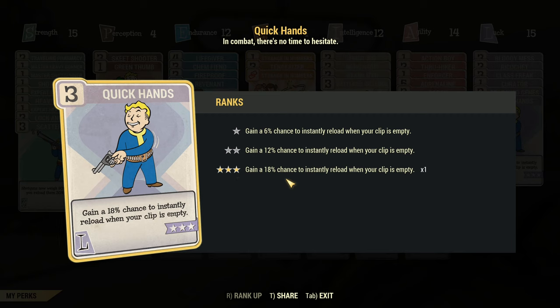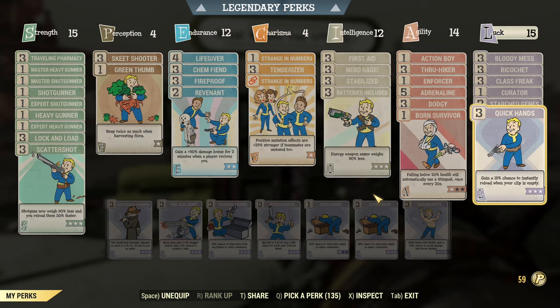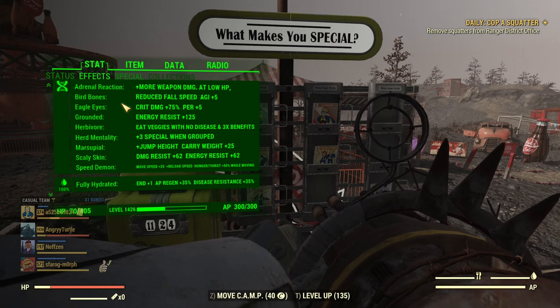The reason for Quickhands — I rarely use it, but Peppa Shaker is a spin-up weapon so the reload can sometimes be problematic. The fewer reloads you do, the better your experience with this weapon, so Quickhands is strongly recommended for this particular build.